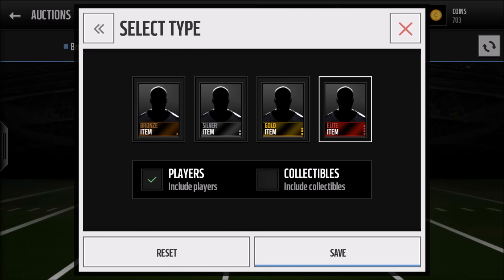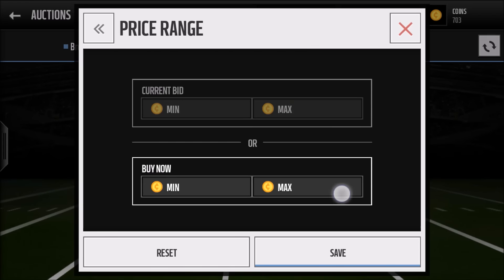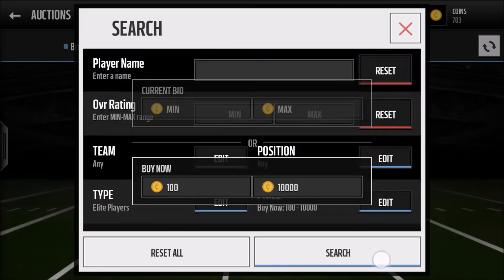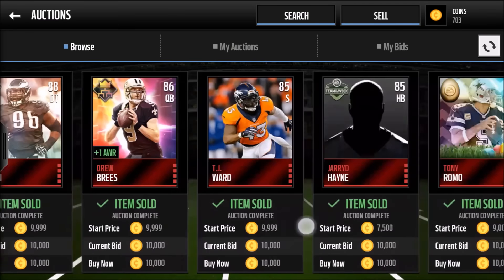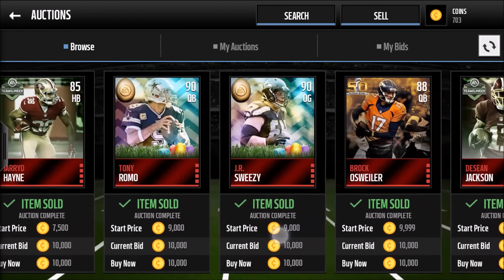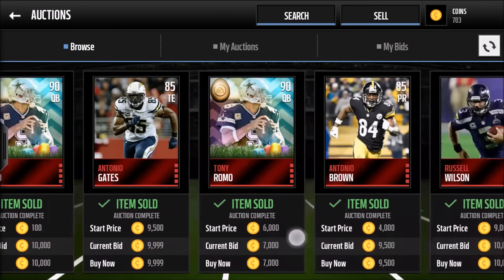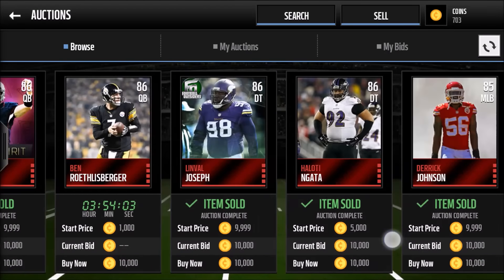You're going to want to go to elite players for under 10k. Come here and look at all those players — there's one player that you probably shouldn't buy, and that would be the Tony Romo card. Tony Romo right now isn't selling for very much, but you'll have to look on your server.